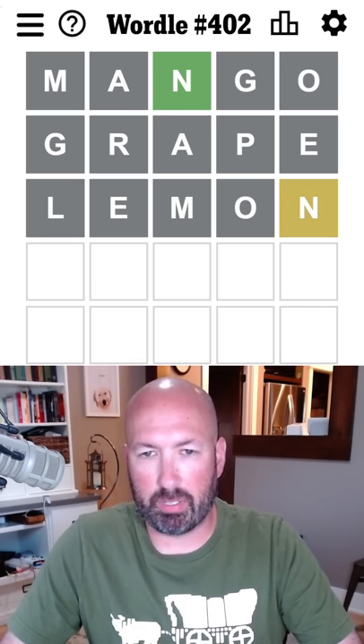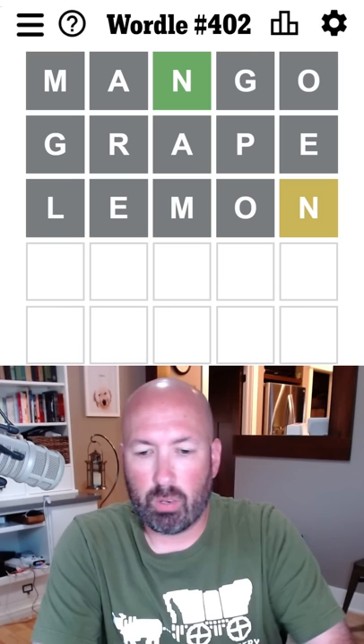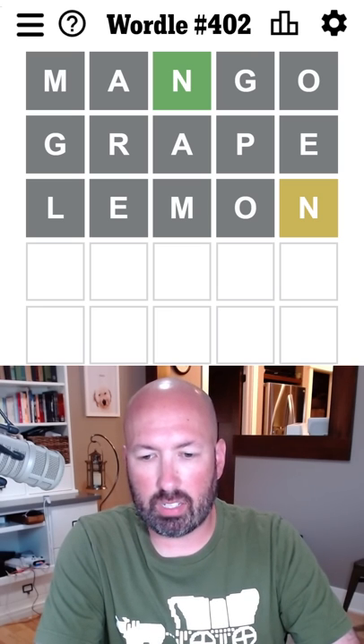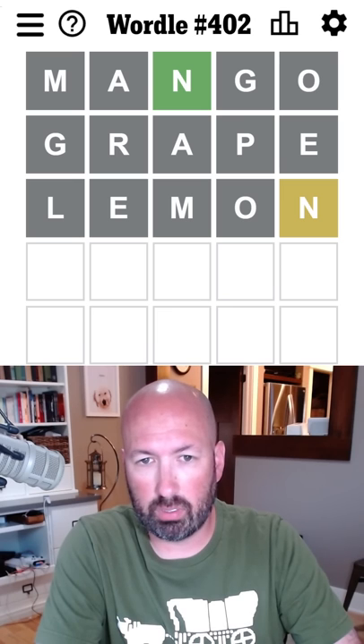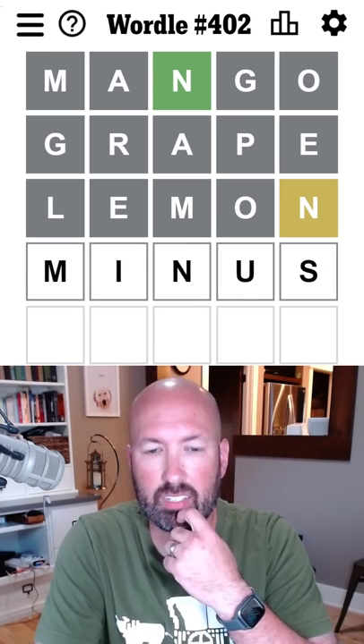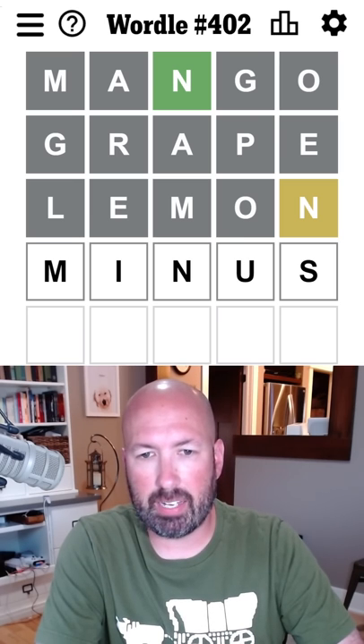This yellow N is probably just pointing at that green one — there could be two N's, we'd have no way to know. So we definitely need to use an I, maybe a U. I would do something like 'minus' but we don't have an M.